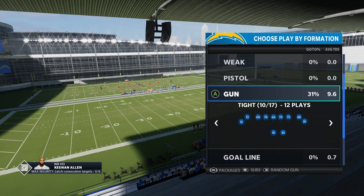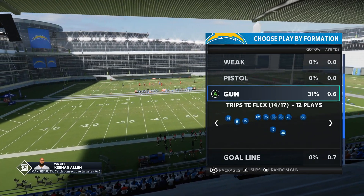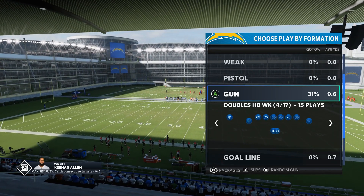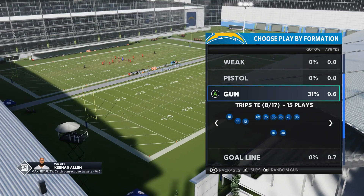And then, of course, you've got gun tight. You've got some other good passing sets. You've got trips tight and flex, which is really good as well. Very, very good in terms of shotgun and passing. But the trips tight end is really what makes this playbook shine.